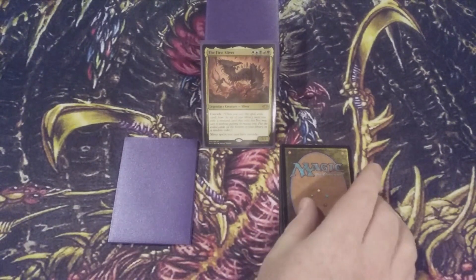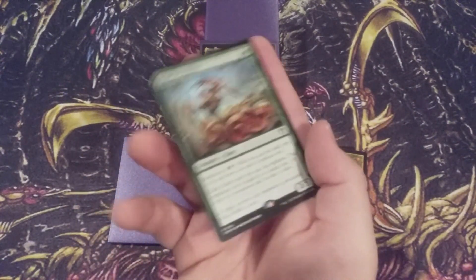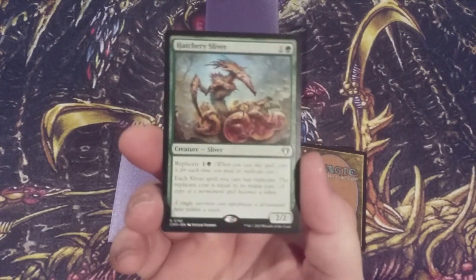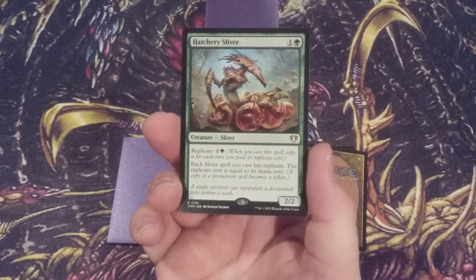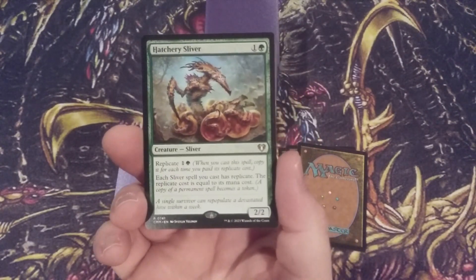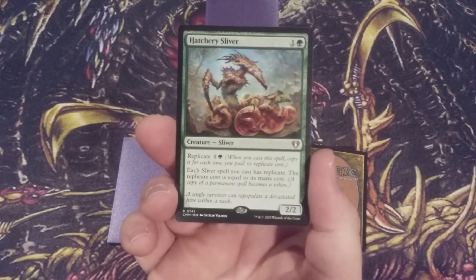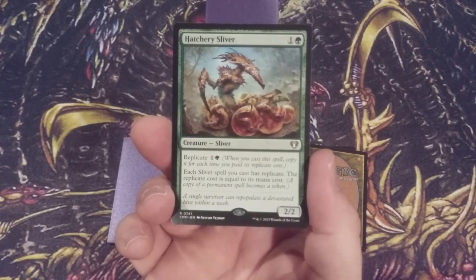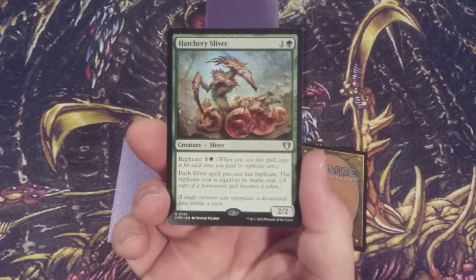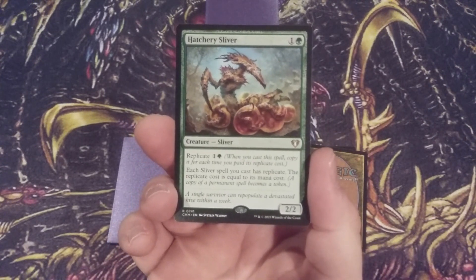Let's begin with our first addition: the Hatchery Sliver. We've got a 2/2 for one and a green with the Replicate mechanic. We're digging back in time to put a brand new mechanic on one of Magic's oldest tribes. For Replicate, when we cast this spell, we copy it for each time we paid its Replicate cost. And the Replicate cost is just one and a green mana, which is the same mana value of this Sliver.